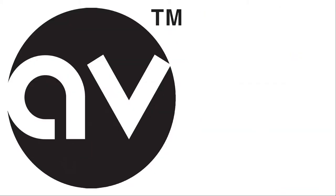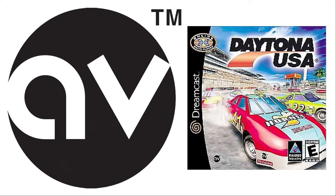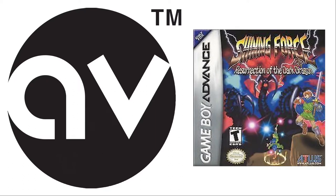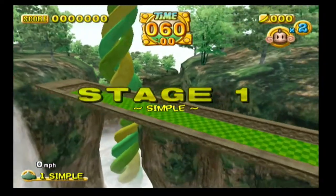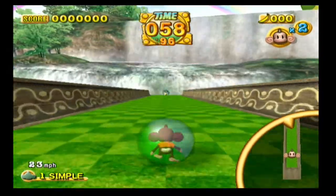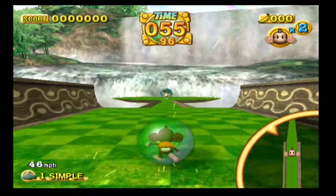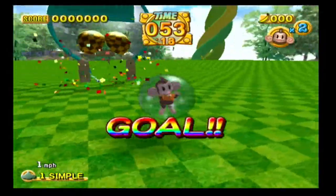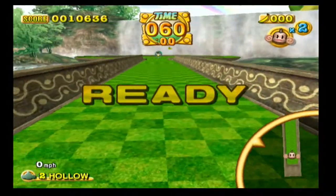Amusement Vision is a development company owned by Sega, and some of the other notable games they developed were F-Zero GX, Daytona USA 2001, Super Monkey Ball, and Shining Force Resurrection of the Dark Dragon. I'm not going to go into too much detail on the core gameplay of Super Monkey Ball 2 because I covered it in detail in my GameCube Gallery episode on Super Monkey Ball 1, which I will leave a link to in the description. I highly encourage you to watch that video before this one, but I will go over some differences.